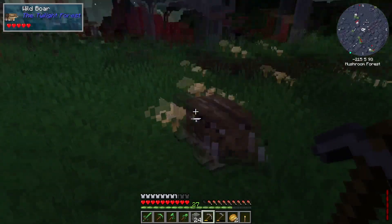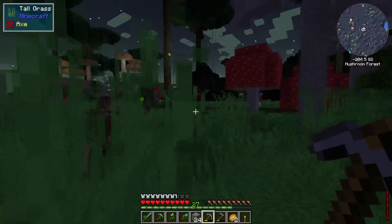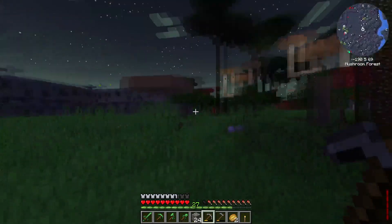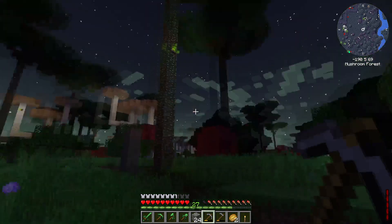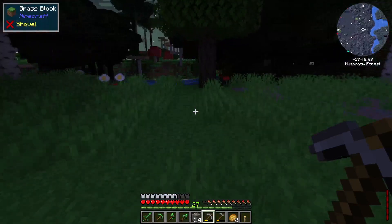What's this — a wild boar? Well, if that truly is a wild boar we should not mess with it. That actually looks like a Naga. We are going to have to deal with that at some point, but I think we should get our base settled first.